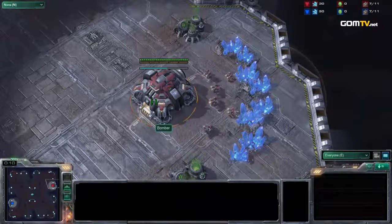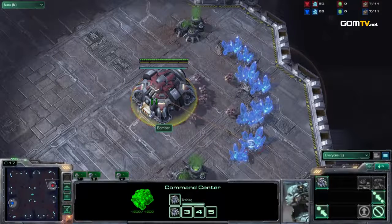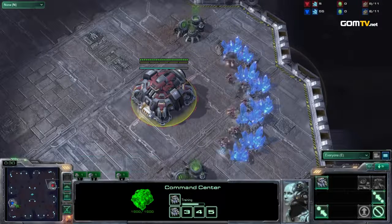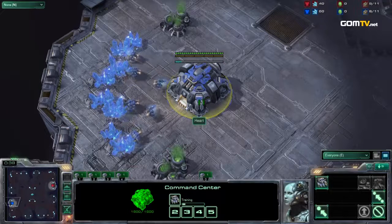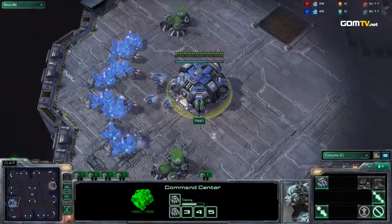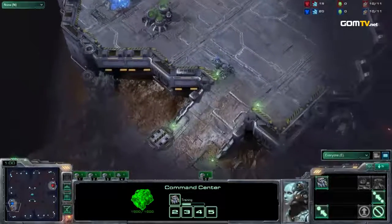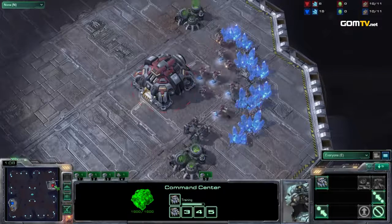Here we are, game number three — this match decides everything. Bomber going for a risky strategy last game, and the rush was able to defeat it. On the right side of the map is StarTales Bomber, and on the left side managing to pull off a nice rush against Bomber in the second game after basically getting out-macroed and outplayed in the first game, it is TSL Heart. Really curious to see what strategies we see out of these guys.